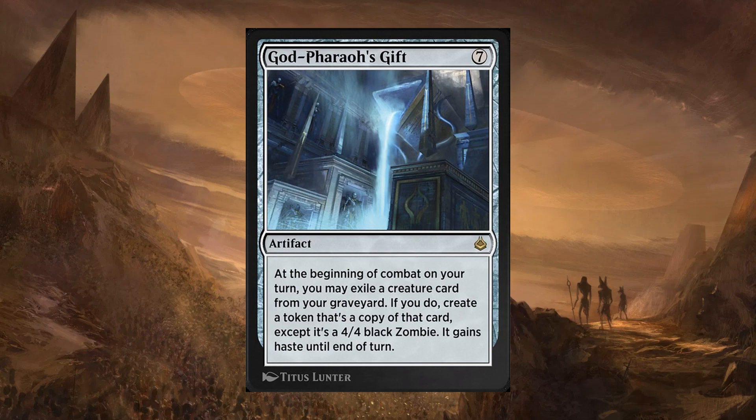Next, we have God-Pharaoh's Gift — and this includes Gate to the Afterlife, which is a card that lets you tutor this out by having cards in your graveyard. This is a 7-cost artifact. At the beginning of combat on your turn, you may exile a creature card from your graveyard; if you do, create a token that's a copy of that card except it's a 4/4 black zombie and it gains haste until end of turn. So this goes in a self-mill deck — you self-mill a bunch of big things like Ulamogs or things with awesome abilities, since power and toughness doesn't matter. Things that are 1/1 double strikers are now 4/4 double strikers. Gate to the Afterlife basically says if you have 6 creatures in your graveyard, search your hand, library, or graveyard for a card named God-Pharaoh's Gift and put it onto the battlefield — so you don't even have to worry about milling this. It is a very powerful card that I expect to see in a lot of different decks.